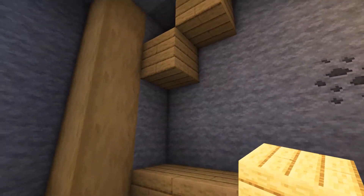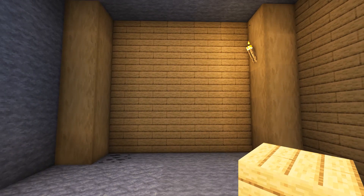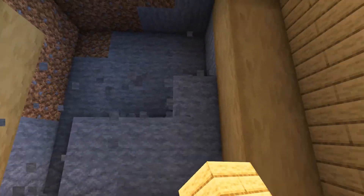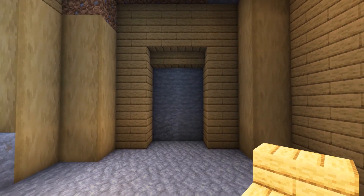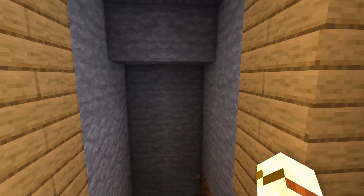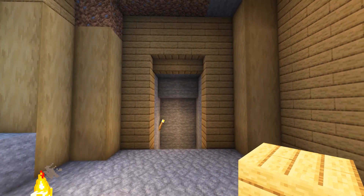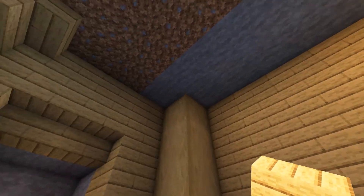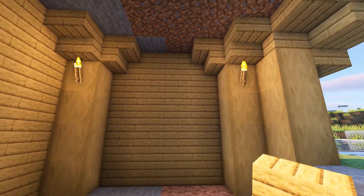If you're making your river starter house near a different biome with different wood types, feel free to swap the oak for that — for example, you could use spruce or dark oak instead. For the wall on the left, remove all of the stone blocks again, but this time only add oak planks on each side and across the top, as this is where a mine entrance will go. Underneath the top planks, add two upside down oak stairs, then you can start to dig out your mine. At the top of the columns where we left the dirt, add an upside down oak stair on each side. If you want to save on resources, you can replace the stripped oak log that will now be hidden with cobblestone or dirt.